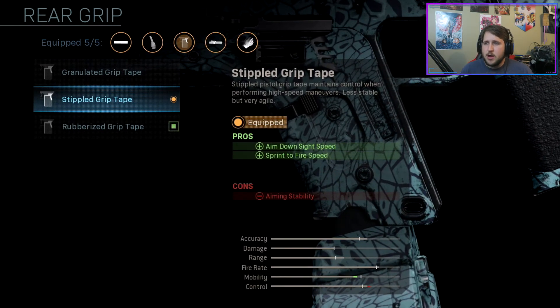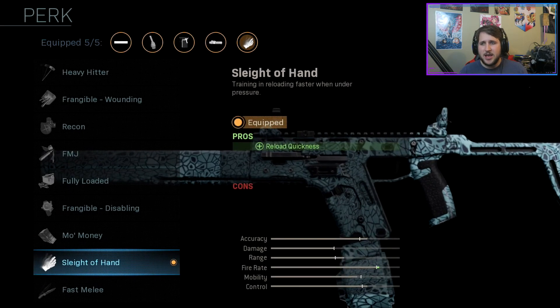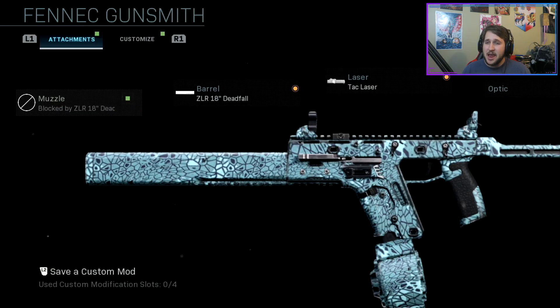Moving on to our rear grip, I run the stippled grip tape. This is, once again, helping with aim down sight speed and your sprint to fire speed — very important, especially with SMGs in those close-quarter gunfights. You're losing a little bit of your aiming stability, but overall this gun has great stability in general. Last but not least, I put on the perk sleight of hand so that you can reload a lot faster. On top of just flying through bullets, this gun feels like it reloads so much slower without it, and it's terrible.